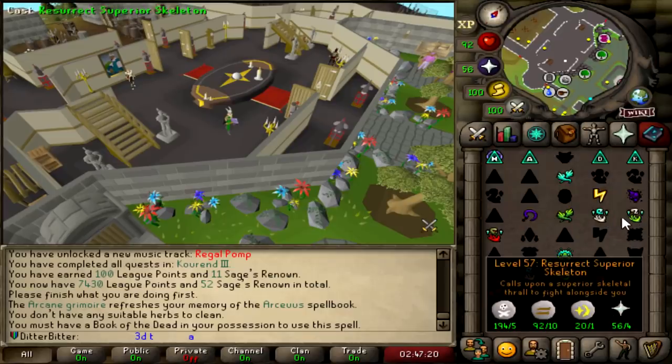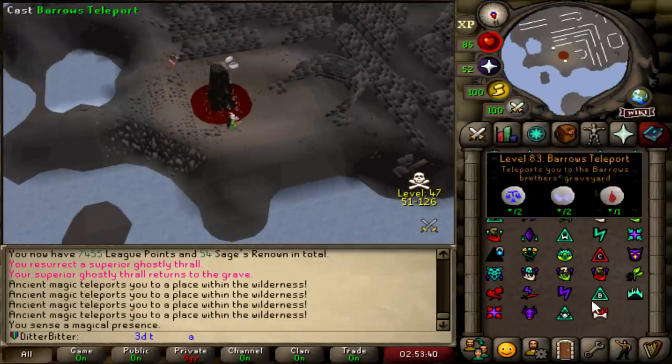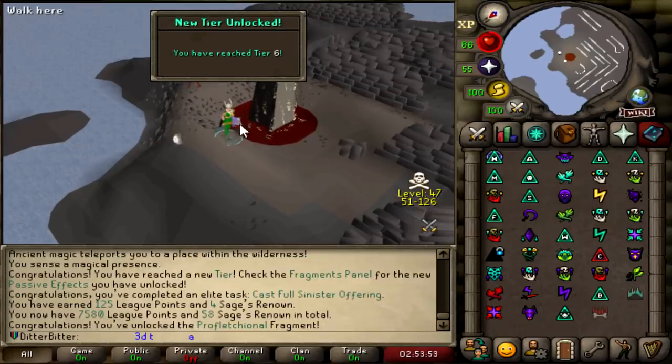Cast Resurrect Superior Ghost. Medium task for 25 points. This is Sinister Offering level - it's the most bottom right. Tier 6 unlocked!